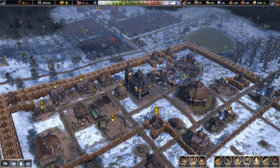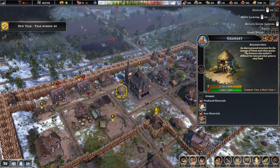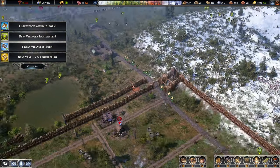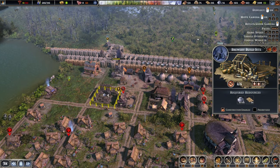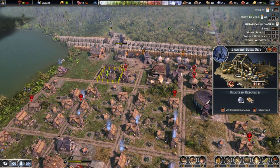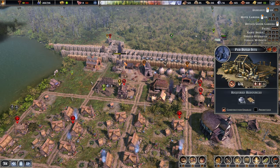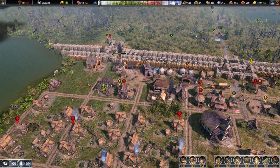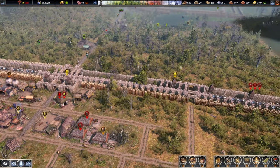You are complaining that some of these buildings are full. Lots of grains — let's have a quick look. Are we producing beer? No, we are not, because this building is not done yet. And same with you. I guess stones is a bit of an issue.